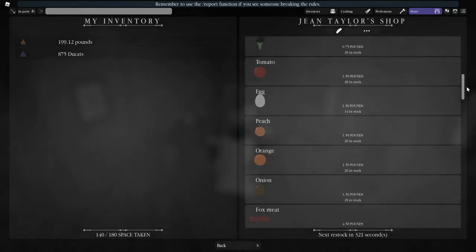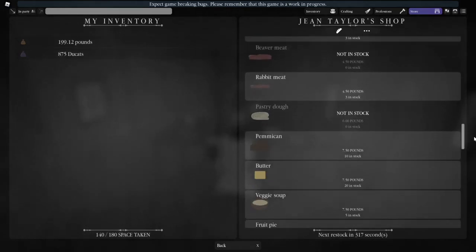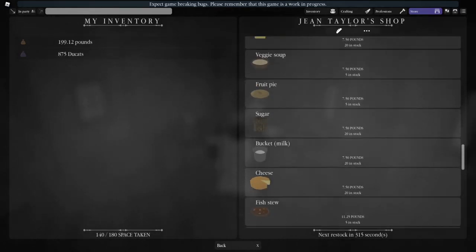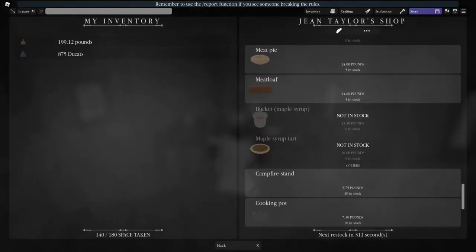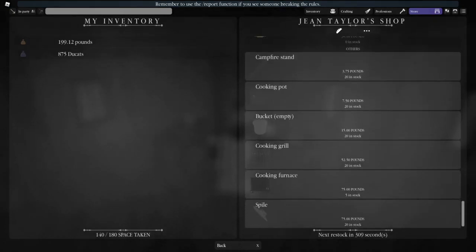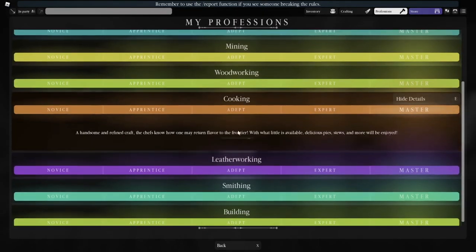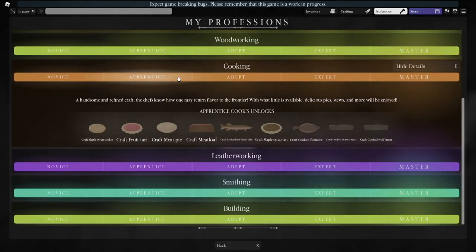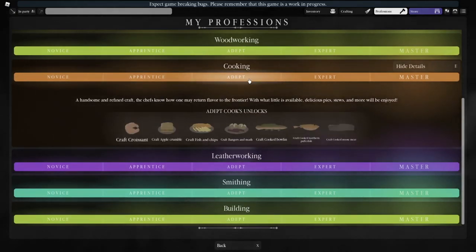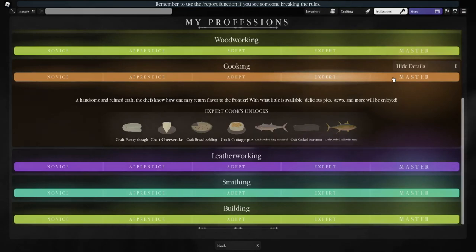Because the cooking store only has a limited supply of items for sale, there are no specific recommendations for what foods to make first — you'll be cooking whatever you can. Simply make as many of the highest level foods as possible with as little cooking ingredients as possible. Back when I was mastering this profession, I remember making a lot of raw sausages and stews for apprentice, meatloaf, tarts and pies for adept, croissants and more tarts and pies for expert, and then pastry dough, tarts, pies, croissants, bangers and mash, and stews for master.